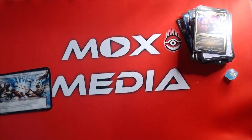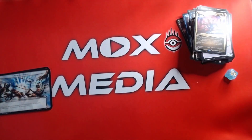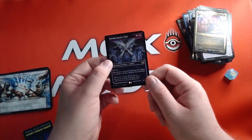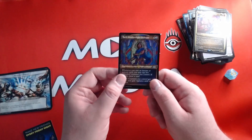Let's see what we can get from this. We got that good, good — oh yeah! We got Hirobi Death's Wall, and Raph. Weatherlight Stalwart. Nice.